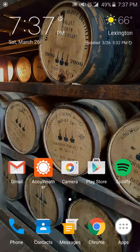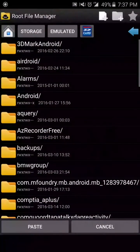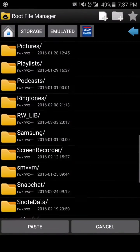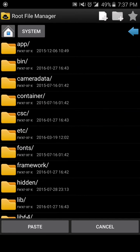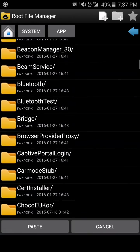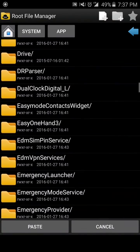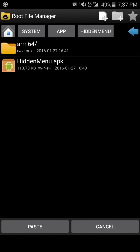Now, after you've downloaded it and upgraded to Marshmallow, you'll open your root file explorer, go to System, App, hidden menu again. And you will rename this hidden menu dot APK.